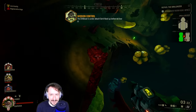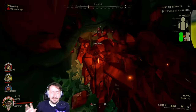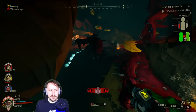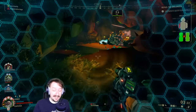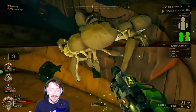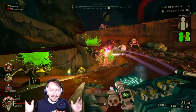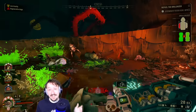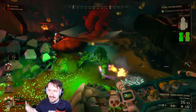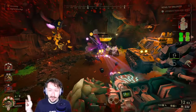In Tier 5, I recommend either the stun or nitroglycerin — stun works well against everything, while nitroglycerin is better for large enemies like Praetorians, Oppressors, or Dreadnoughts. For the secondary, we take Elephant Rounds on the Bulldog Heavy Revolver. This overclock deals massive damage per shot, though we get less ammo, more recoil, and slower spread recovery. Mostly I'm using this as a long-range tool to pick off Spitballers, Menaces, Cave Leeches, Acid Spitters, Mac Terra, and especially Trijaws.